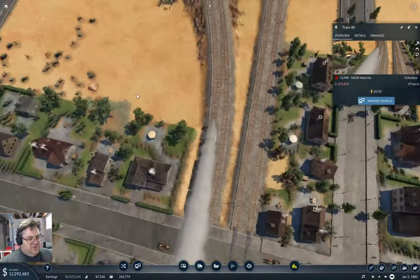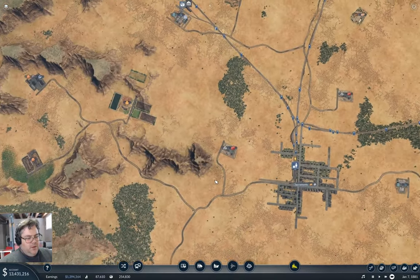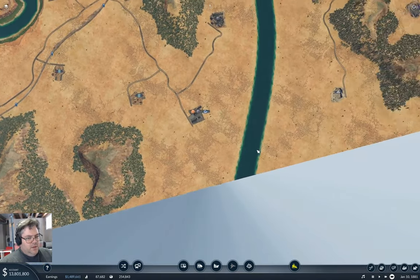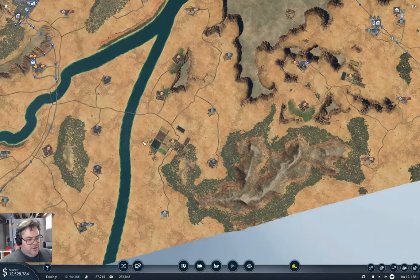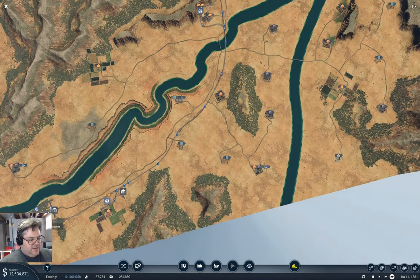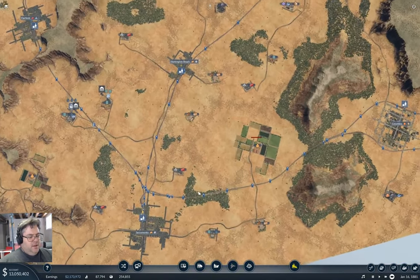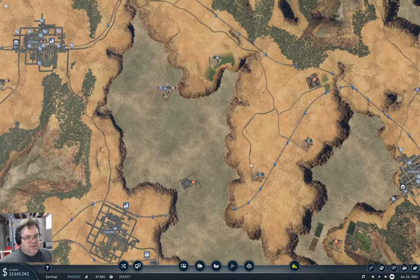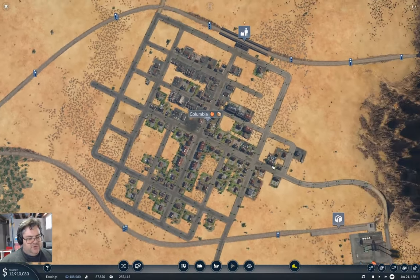This run will be pretty straightforward — run through the gap here, come across the river, run into this track and then into the W place. Now we definitely need to add some tramage here.